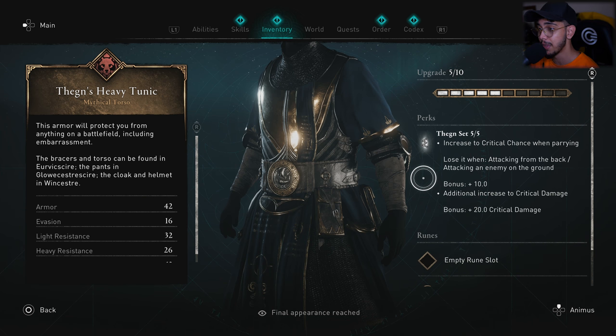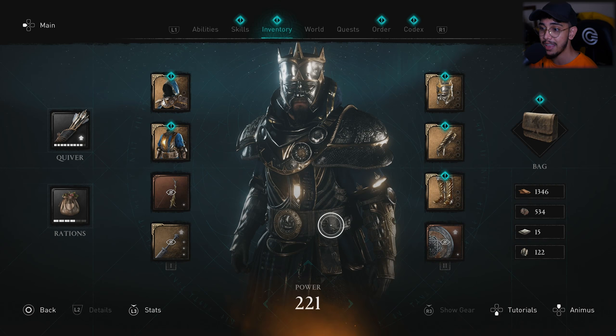What makes this armor very special is the bonus. This armor is extremely beefy — the bonus is plus 10 additional increase to critical hit damage, which itself is a big win. And then you're also getting a plus 20 bonus critical damage on top of that.